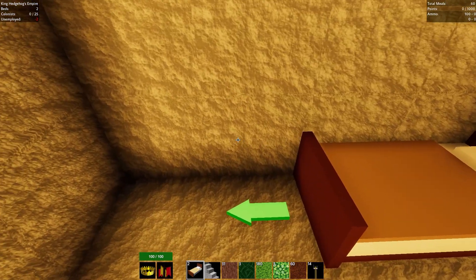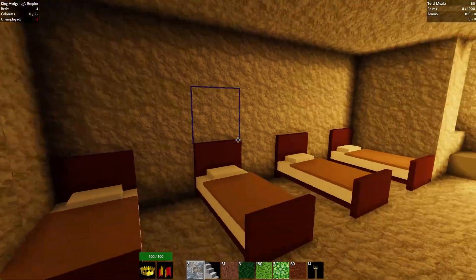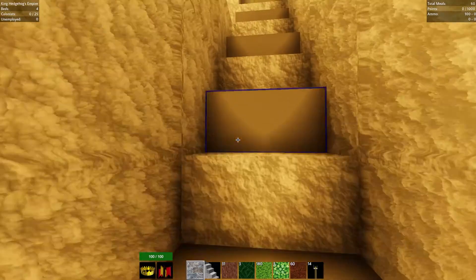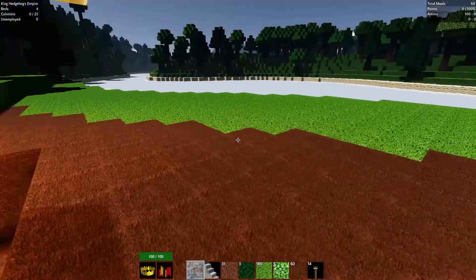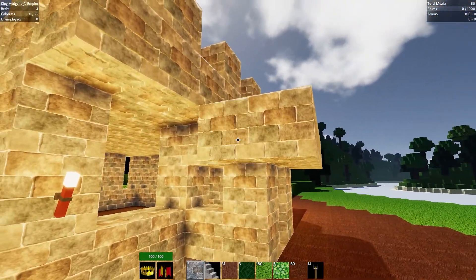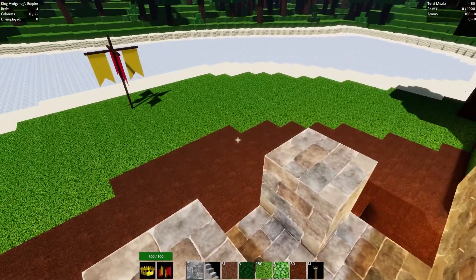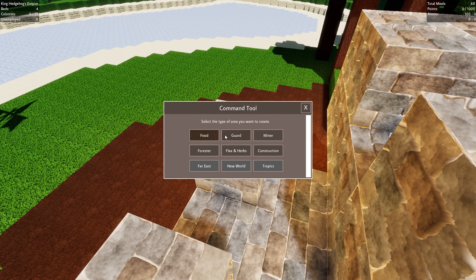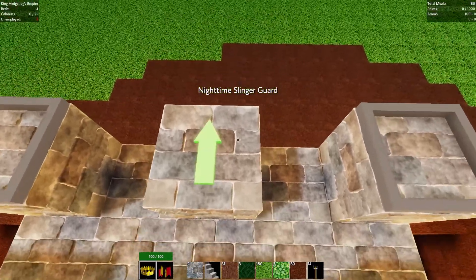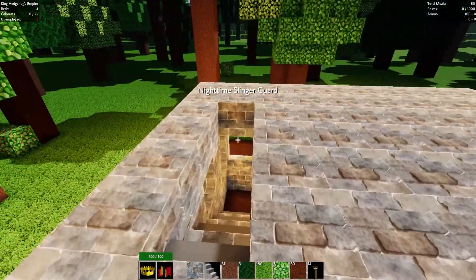Look at that — that is one, that is two. We banged that one right down there. I'm going to remove the miner jobs because I'd rather have them first focus on getting food. I definitely need a guard — one if not two. Let's first select ourselves a guard: we need a nighttime guard with slinger on that side as well as that side. They should take care pretty much of all of it. And then I need one daytime guard slinger.